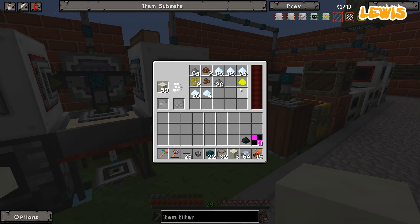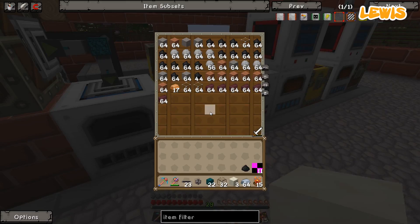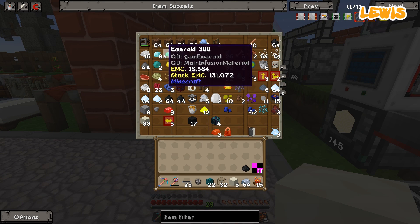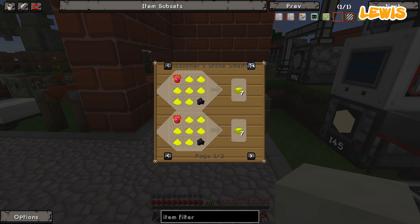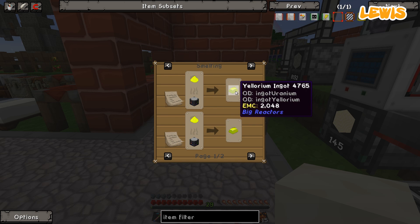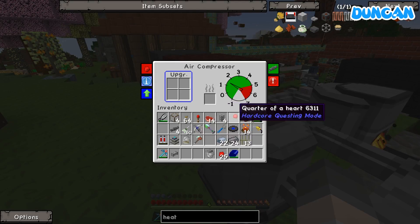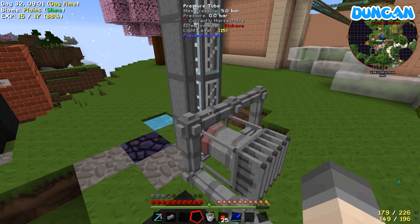One thing I haven't got much of is this yellowrium dust, which I was hoping to get a lot more of for a reactor. I've only found about 13 in total. I think I can smelt it up into ingots — this is so cool — and then use those to make big reactor fluid.